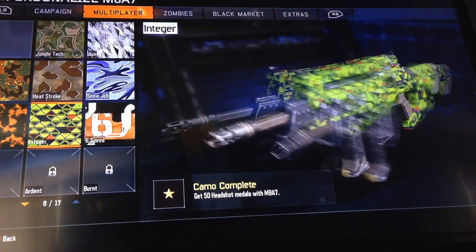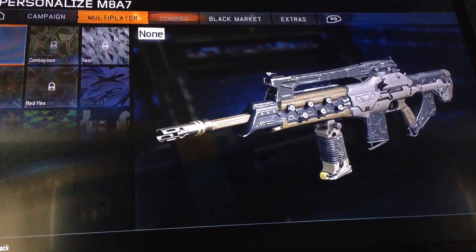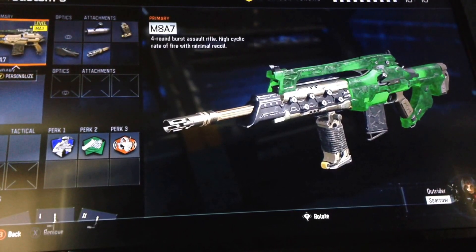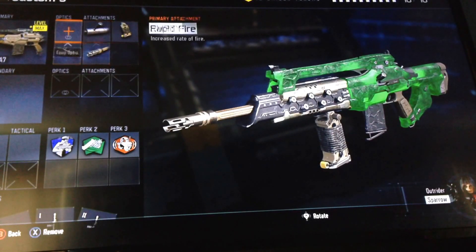For camo, you can use whatever you want. This is one of my favorites — I also have a black marker camo that's a good one too. This is my class for the M8, and I think it's one of the best classes in the game after the nerf. The nerf did mess it up and everyone hates it now, but if you use this class I think you'll love the M8 again.